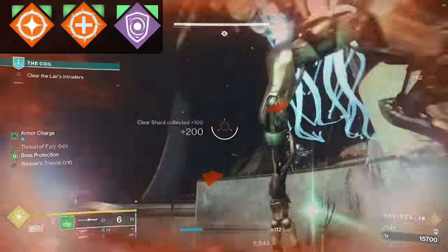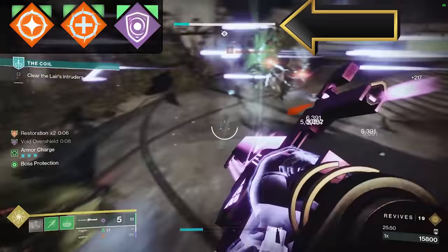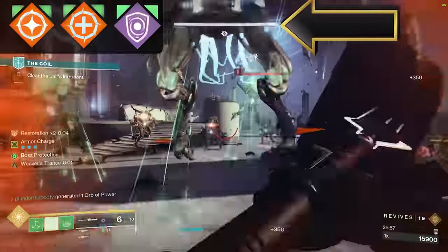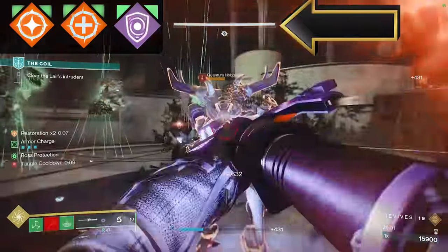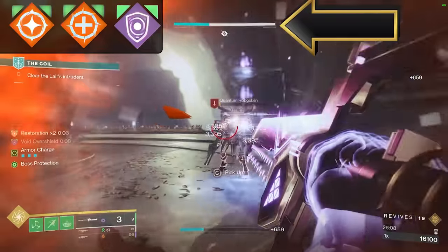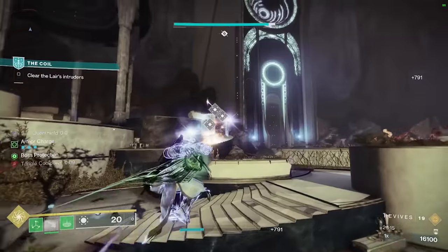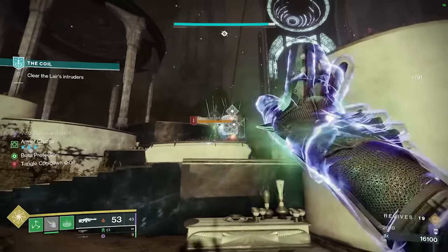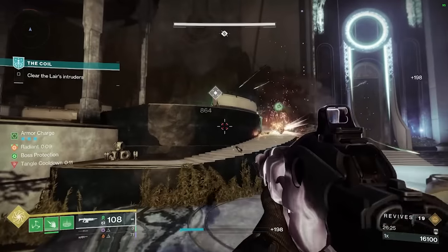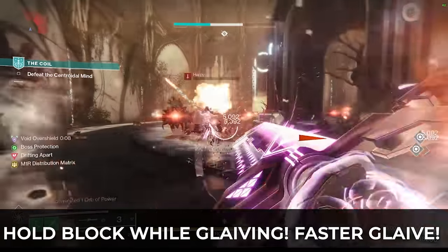We're also using the Vex Calibur Glaive, an exotic Glaive. When you hold your block button and bring up that shield, it applies a Void Overshield to you. It doesn't matter if you apply just a small amount, because the exotic perk is that when you have any Void Overshield and you melee and kill something, you get a full Void Overshield for 8 seconds. Since Bungie reworked Glaives this season, they feel really good now. Make sure you hold that block button — every time you get enough energy it procs the Void Overshield again, so when you kill something you get it right back.